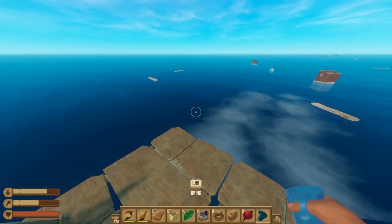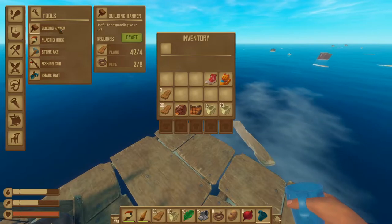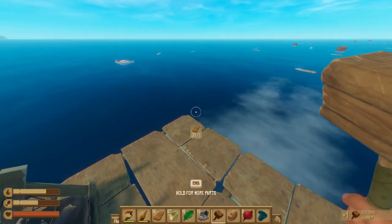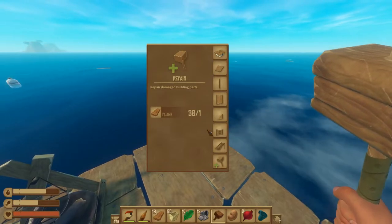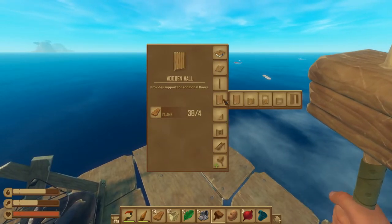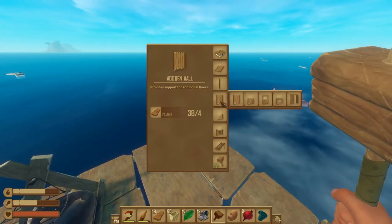Let's move on to our next phase, which is learning how to build. There are two ways you can build. The first is by making a building hammer, which requires a couple planks and a couple ropes. Once you have your building hammer equipped, you can open up a new menu by holding right-click. These are all considered structural items, and structural items can only be destroyed by using an axe, but this will allow you to build your raft either taller or wider.